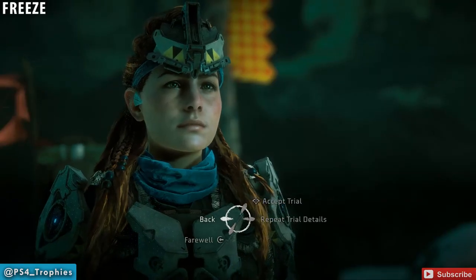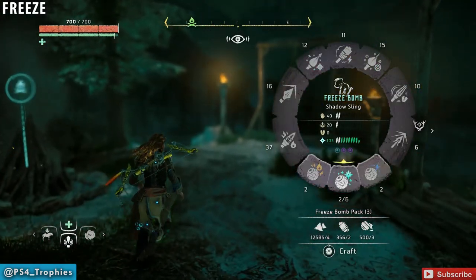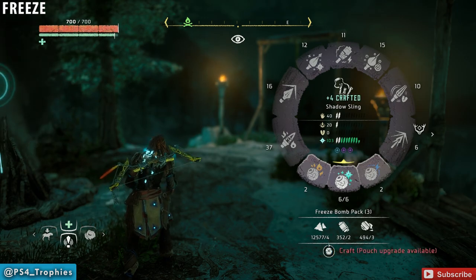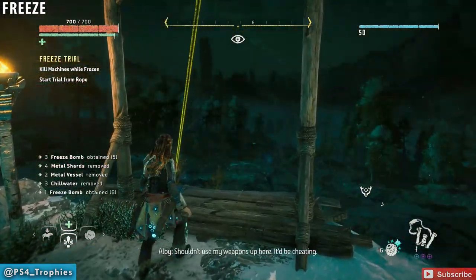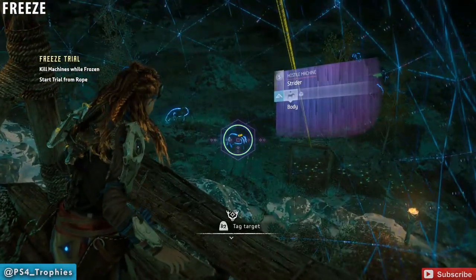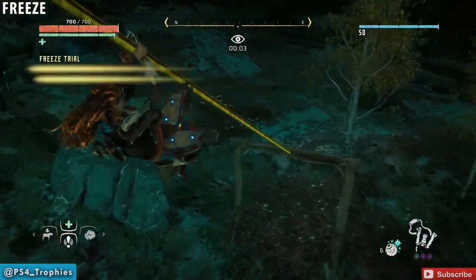For the freeze trial I'm going to use a sling with freeze ammo. Once the machine is frozen you need to go kill it however you want — I'm going to use my spear and do melee on it. I find that's a very quick and efficient way to kill machines for this. I'm going to ignore the bellowbacks, the big guys walking around down there, and instead focus on the striders because they're quick and easy kills.